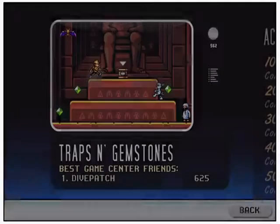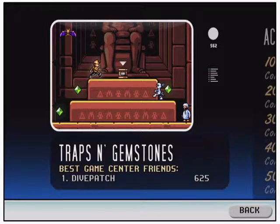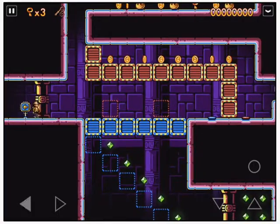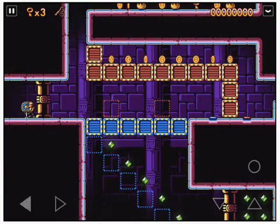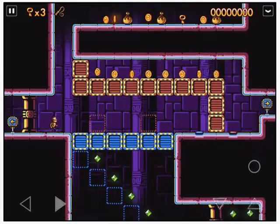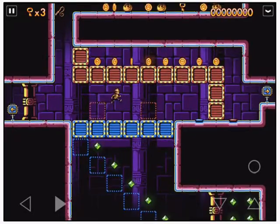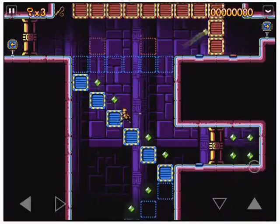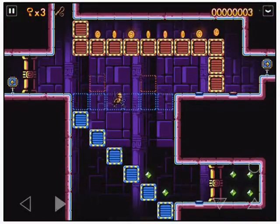I'm going to get started on a low level save that I have so we can just see what's going on. When the game first loads you can see that I have just a couple of buttons that I can press. Traps and Gemstones is first and foremost a side-scrolling two-dimensional game, and I have some control schemes that I can play around with in some of the settings.